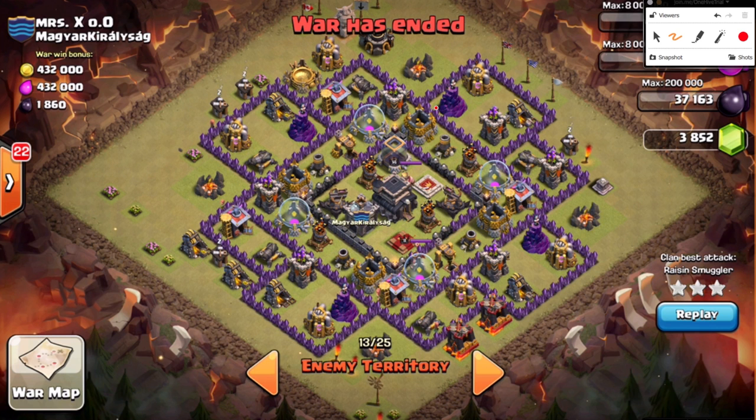This is a very common Town Hall 9 base — it's pretty much known as Sudoku. You see millions of modifications in this base, so we're going to try to go through what to look for and what modifications can change our raid rate. Small changes in a base can make big differences in the way your troops path — it's like the butterfly effect.